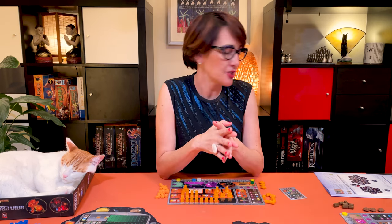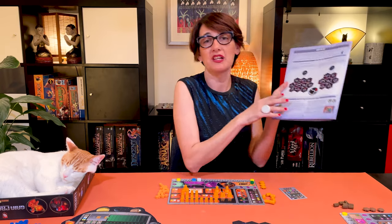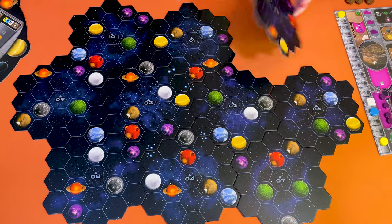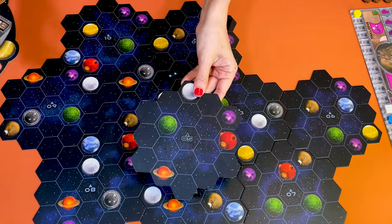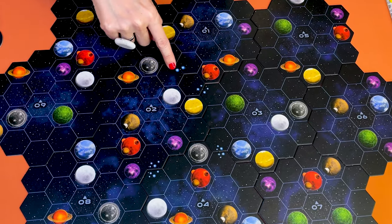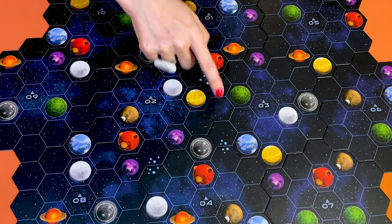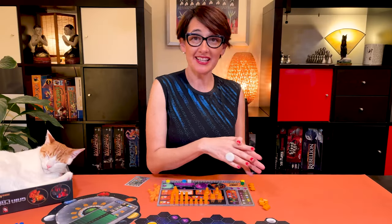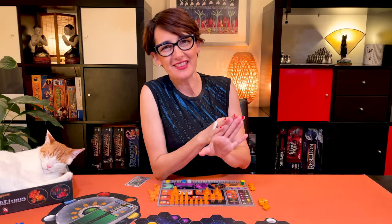Assemble seven to ten sectors, depending on the number of players. For the first few games, my recommendation is to follow what the rules say on page four for the assembly of the board. Today I'll show you a three-player game. Otherwise, the ten space tiles allow for many board configurations. Assemble them as you wish, making sure to align the stars on each edge. At this stage, players can assemble the board together, whichever way they prefer.